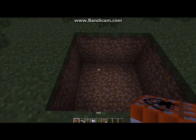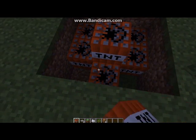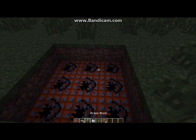Next, take out the TNT and place 2x3 blocks there. There we are. Okay, place the blocks. Alright.